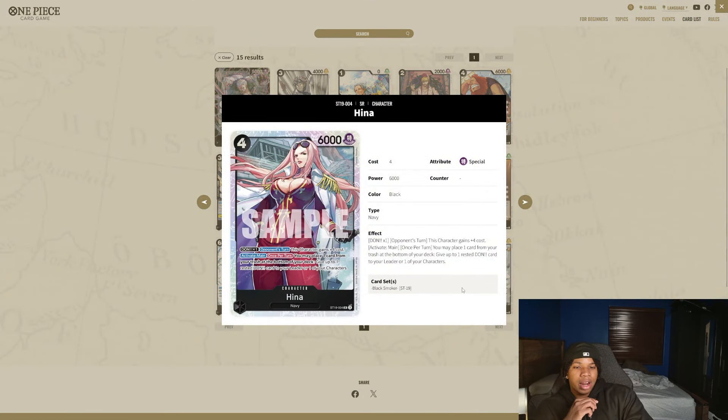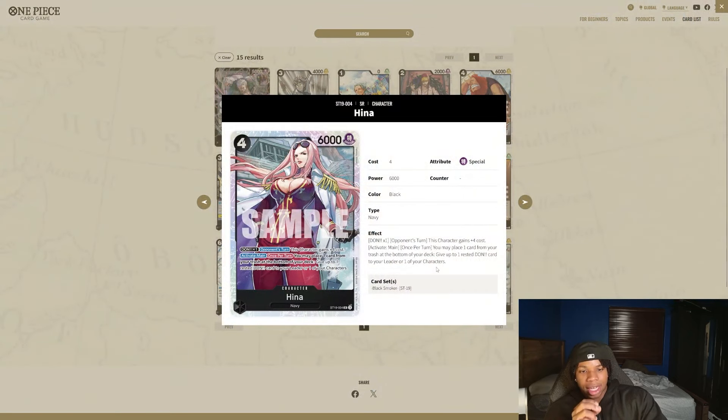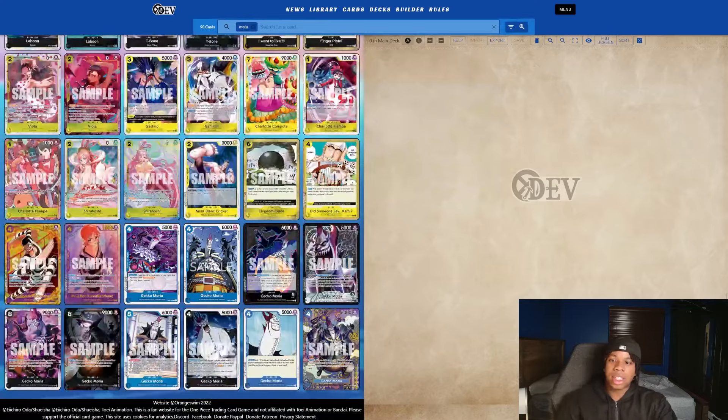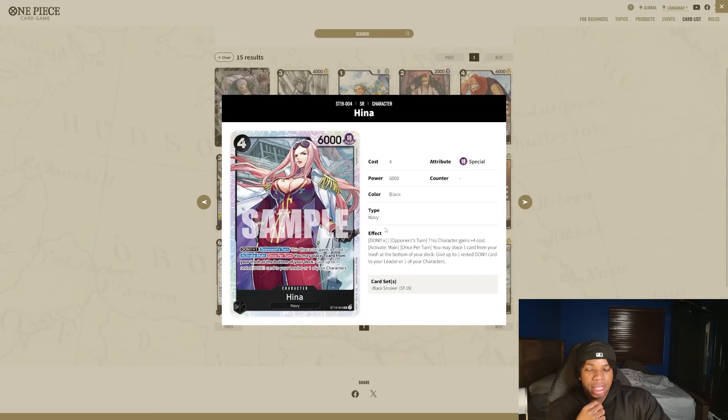This card I haven't really seen in lists yet, but I think it's going to be absolutely crazy in black mirrors. If there's any reason Smoker starts winning the black mirror, it would be thanks to a card like Hina. When it has a Don attached, it becomes a total of eight costs on your opponent's turn, which is going to be extremely annoying to deal with. It's also worth noting Hina is going to be very strong in the Moria deck — on your sixth Don turn as Moria you can play two units out, and if you manage to get the Don on this, it'll be a strong cost in black mirrors.